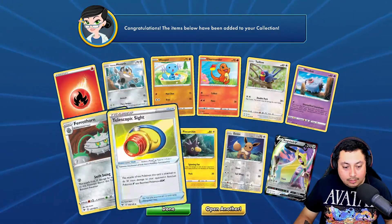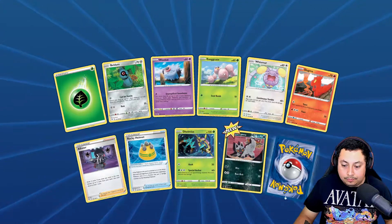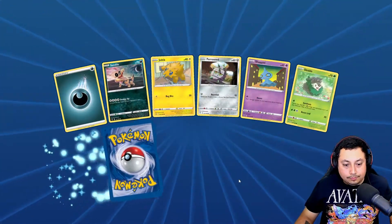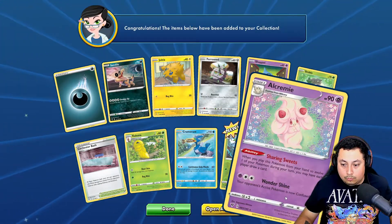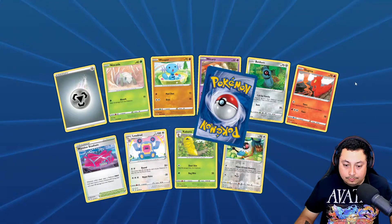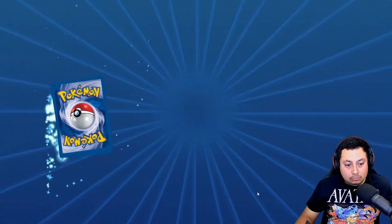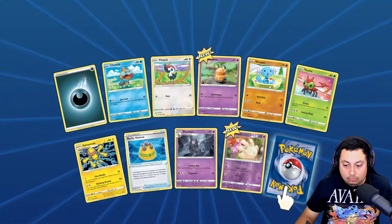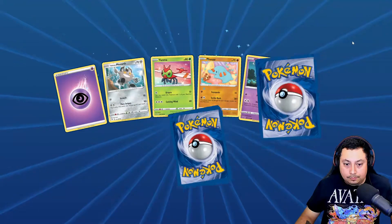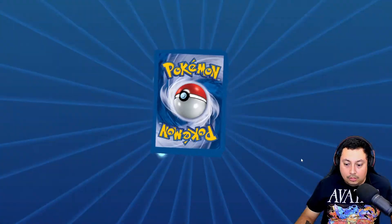Again — come on, get out of here. Got the non-Secret Rare right there. 47 more packs, let's go. Dang, okay, that's good. Nice full art. Electro holo — cool. Another holo — okay, let's keep it going. I'm boarding two more packs.